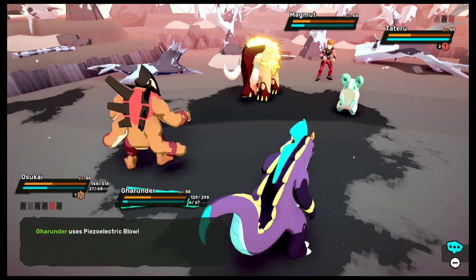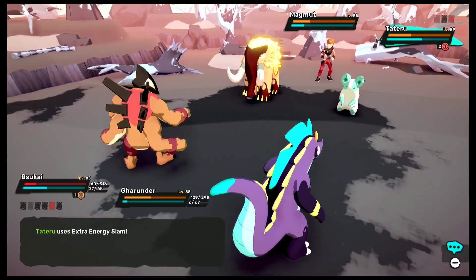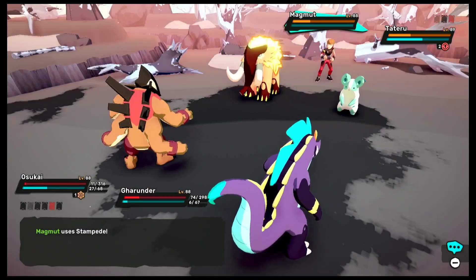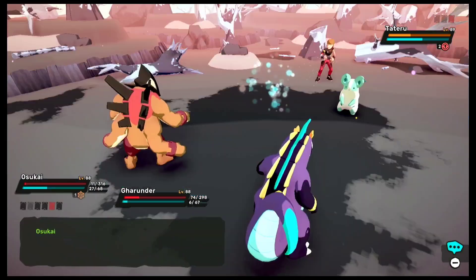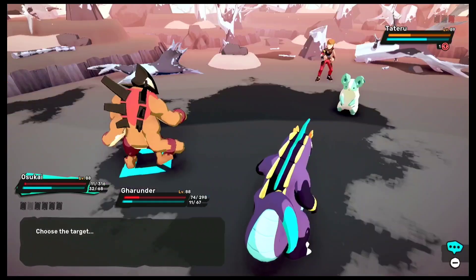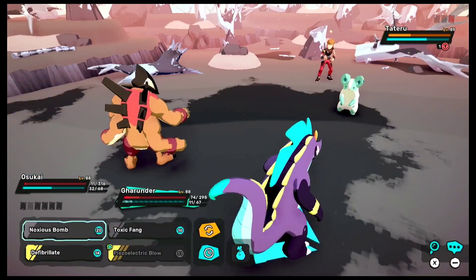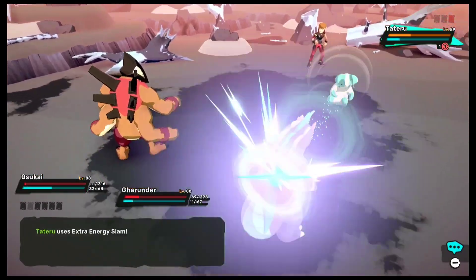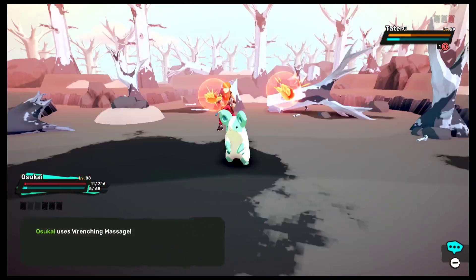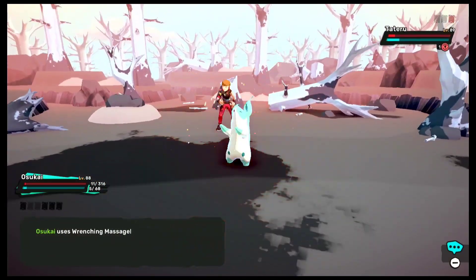If you see a Tateru, you can just switch into your mental-type Temtem. In this case I didn't, as I didn't want to split experience with even more Temtems, so I am just going to go with this. Unfortunately it did take down my Gurundur, but hopefully I will be able to take it down here.